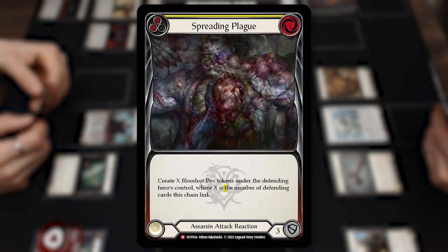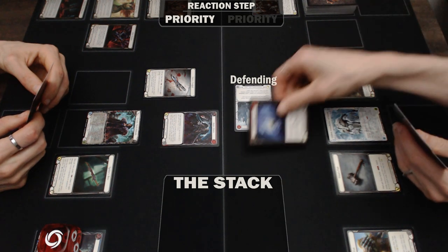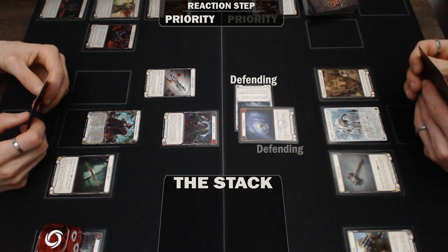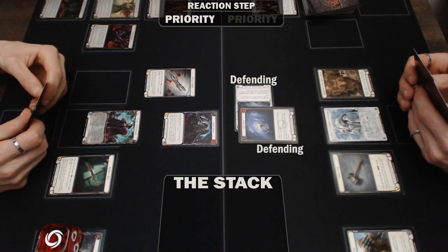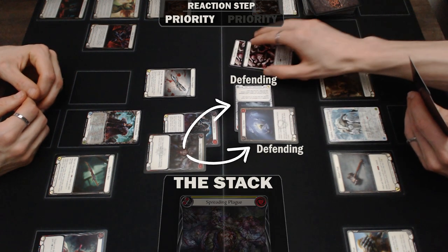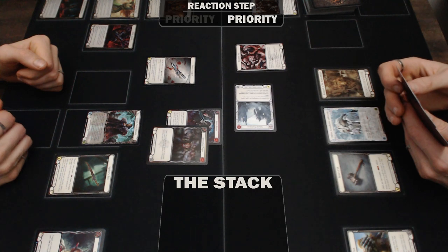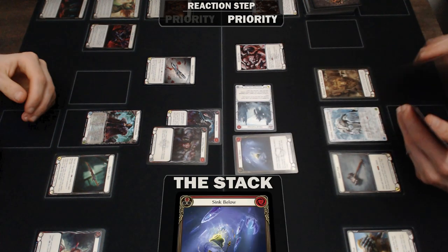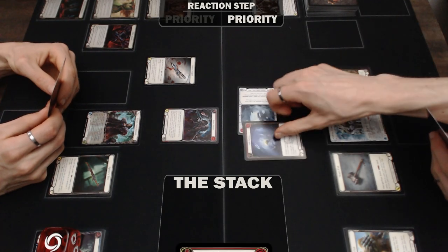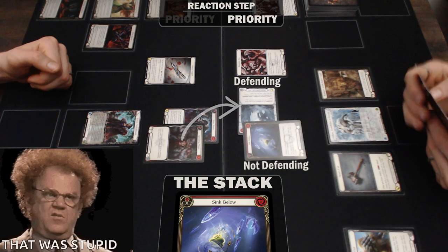Spreading Plague is an interesting attack reaction that cares about the number of defending cards in the chain link. To get the max value out of the card, the turn player wants the defending player to play defense reactions before they play Spreading Plague. Unlike cards used to defend in the defense step, defense reactions are added as a layer on the stack and are not considered to be defending cards until they resolve. In this case, Spreading Plague creates two blood rots as there are two defending cards on the chain link. Once Spreading Plague is resolved and the blood rots have been created, any defense reactions added to the chain link afterwards are not retroactively taken into account for additional blood rots. If Spreading Plague is played in response to a Sink Below before it resolves, the Sink is also not counted towards the number of defending cards on the chain link, as it has yet to resolve and become defending.